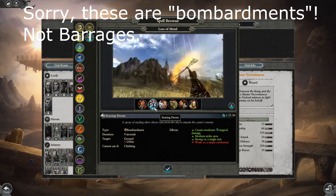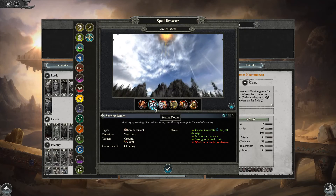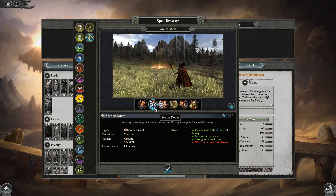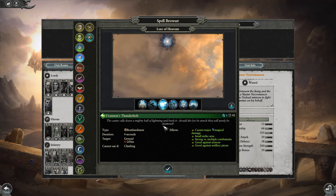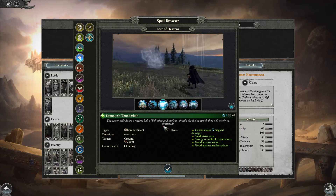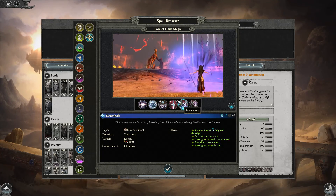Barrages summon a hail of projectiles that land on the target area from above. These are generally really powerful area of effect spells that do their damage over time in a given area. They can even be cast on enemy units on walls and will even hit flying units if those units fly through the area of effect while the projectiles are landing. They are best used on dense infantry formations.